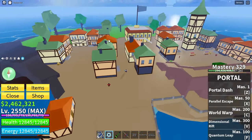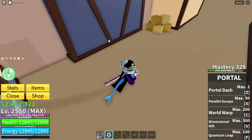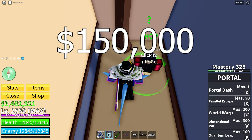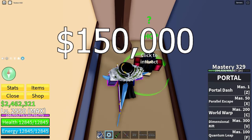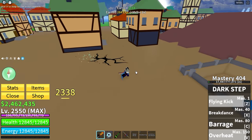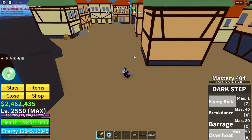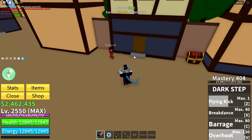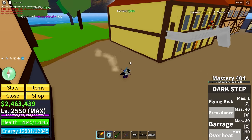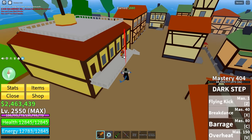Next is Dark Step. You can buy it in the Pirate Village from the Dark Step teacher for $150,000. The first move is Flying Kick — you can aim it, let go, and it jumps and smashes. The next is Break Dance, where you spin around in a circle, damaging any enemy around you.